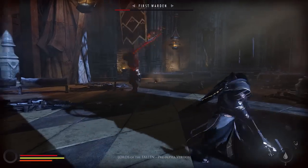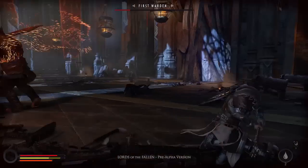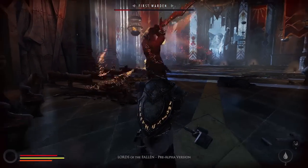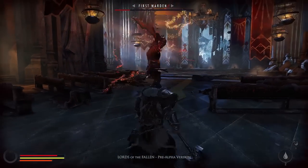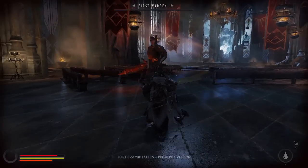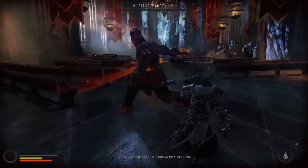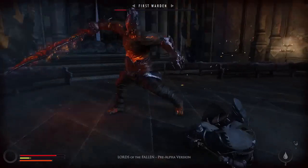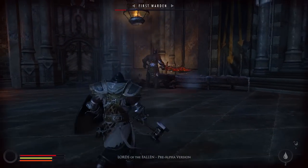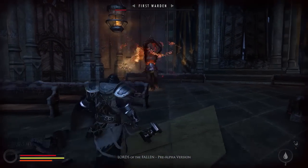The last stage of the First Warden fight is where it gets interesting, because we finally managed to destroy his shield, making him a bit more vulnerable. At the same time, we pushed his aggression a little bit over the edge. If you remember not to get greedy and deal too much damage in too short a time, you can make it. Just please try to avoid his special attack, as it can stunlock you — and of course we wouldn't want that, would we?